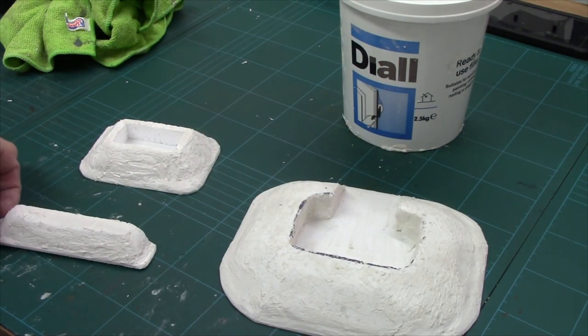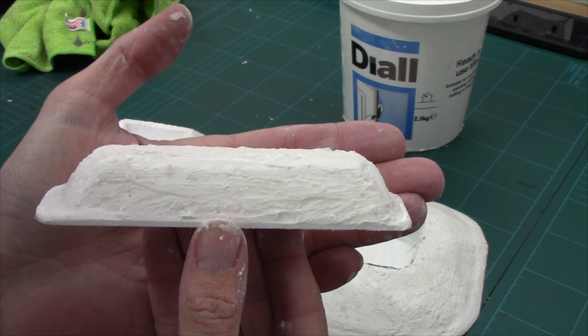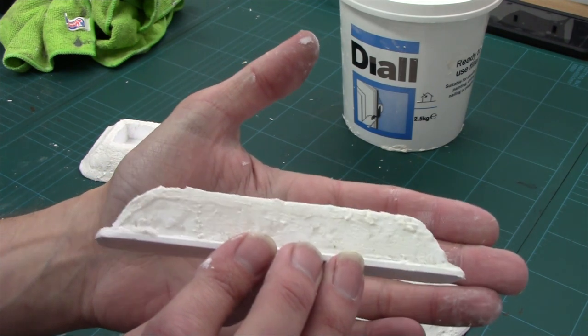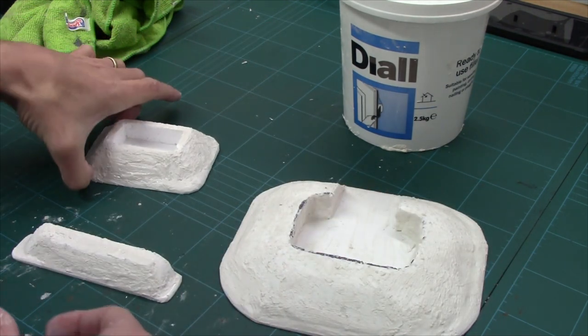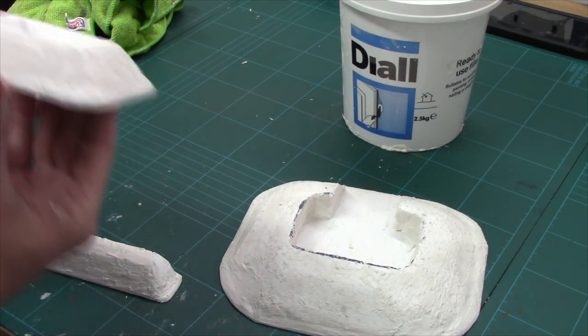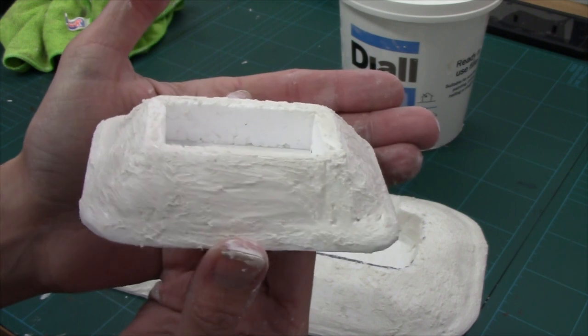Same with the breastworks — just smooth it on and blend in the transitions. And then our little slit trench. Try not to get it on my fingers because it's still wet. A little slit trench coming together. Lovely.